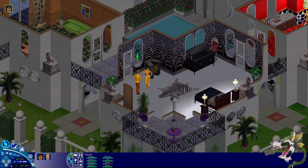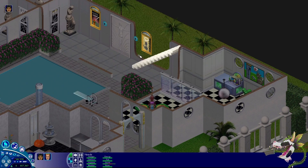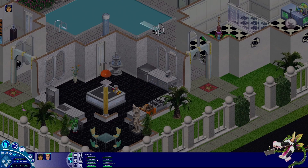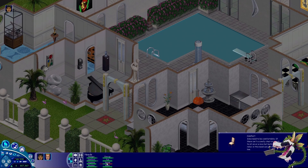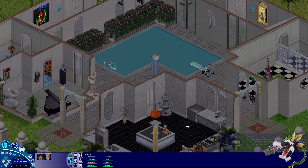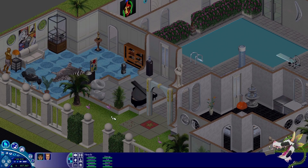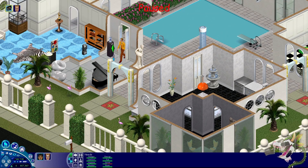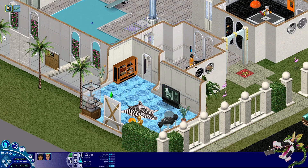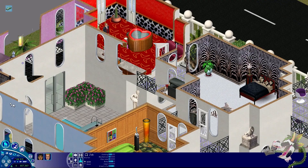I wonder if they keep these outfits on if they go to another lot. I was looking around the lot to see if there was a party plant or some hack object I put out, because their needs are not going down — they're staying very green and I don't know why. Also, we have bugs — I love all the roaches. I'm going to have him spray. They keep obsessively kissing each other, which is kind of annoying.